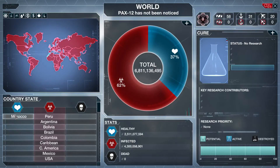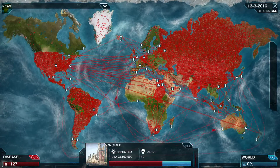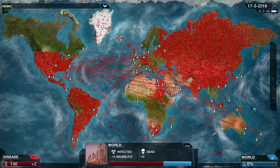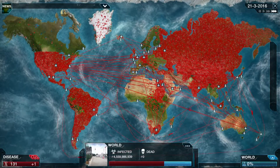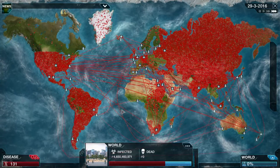Morocco is always the last place to get infected, and as soon as Morocco gets infected then we can start thinking about which way we want to do it to get the kill code going so we can kill everybody on the planet and win the game.